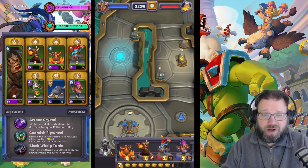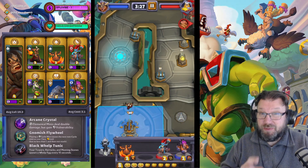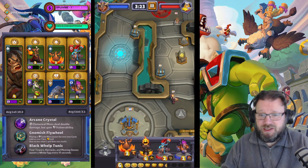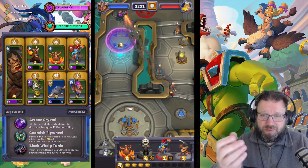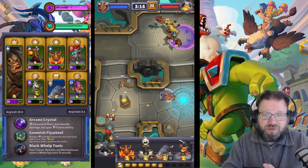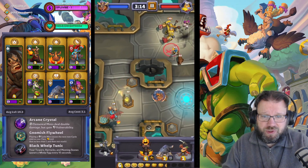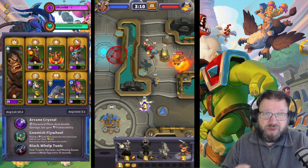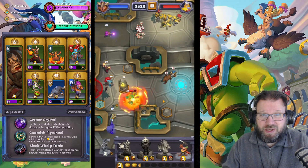Here we go, it's Gnomeregan time. I was lucky enough to pick up the Arcane Crystal already for the first boss, which is going to make this quite trivial. But overall my strategy remains the same: I try to take the Meeting Stone, I try to make pushes from both sides with range units, and I try to grab those shields as quickly as possible, because if you leave those shields up for too long, the boss is going to get three safe pilots that are going to jump at those shields.